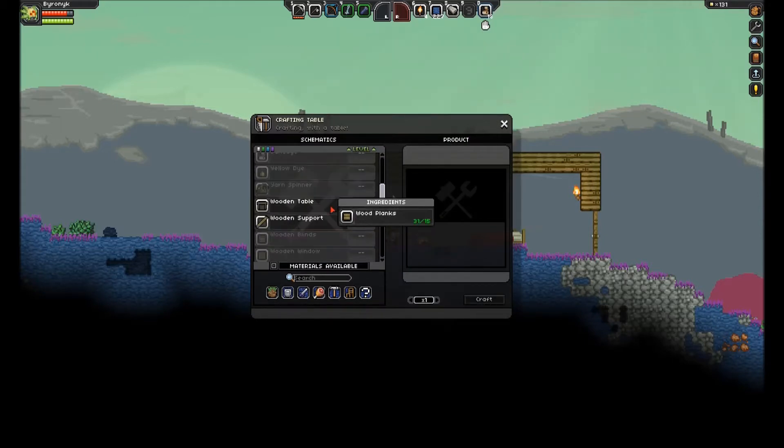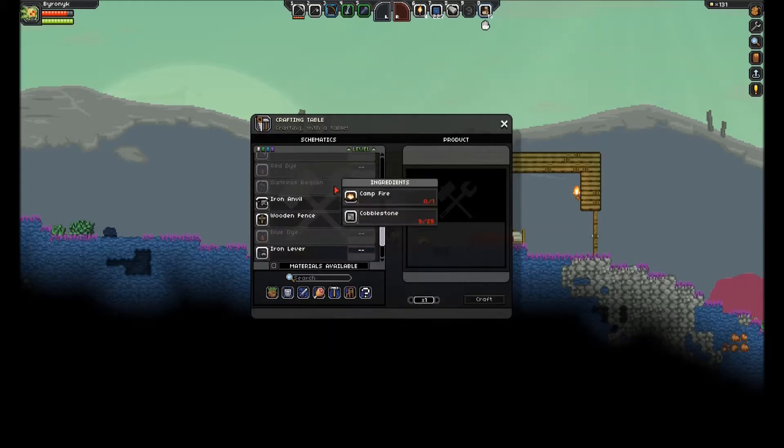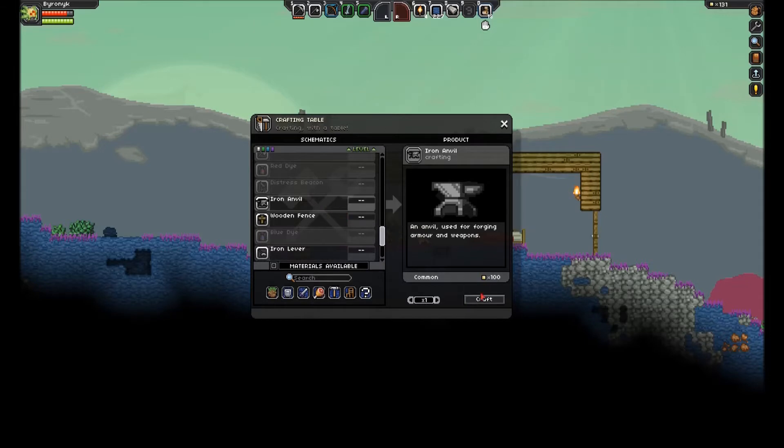I need to make an anvil. The distress beacon — let me find it real quick. Yeah, here it is. You need a bunch of pixels, copper, and some other materials. I have almost all the materials, but I'm not going to do that until I make a full set of armor. So let's craft that anvil.